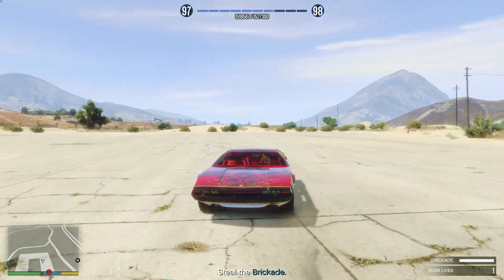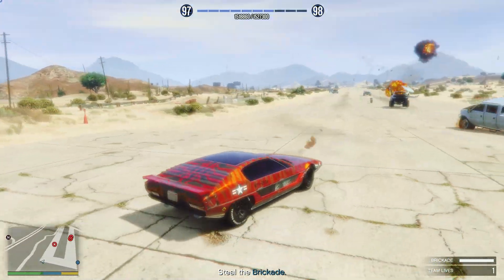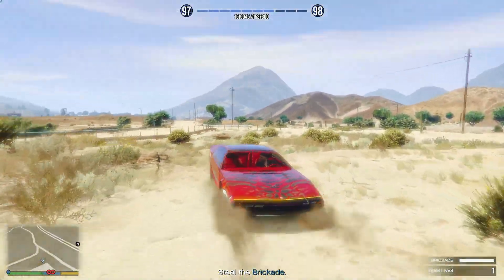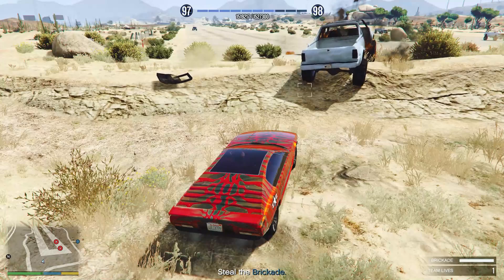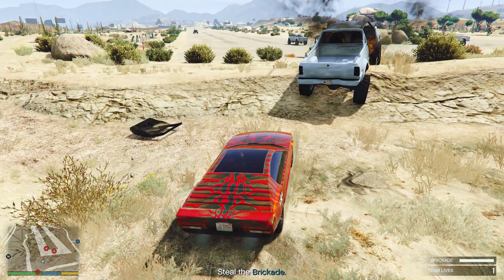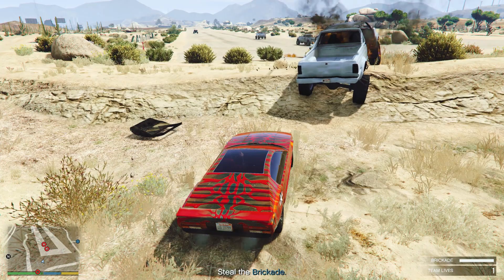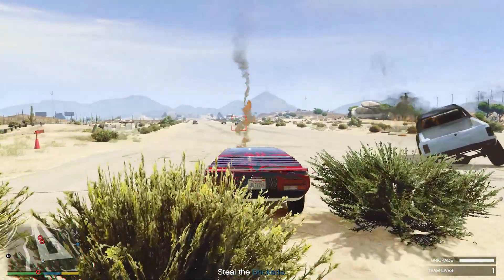Top tip: if trucks get past you, then reverse backwards off the end of the runway. All enemy trucks will then drive away back to the road. A sweet spot I've found is just after the three rocks at the side of the runway. Drive back onto the runway and they will turn around and head back down the runway towards you.